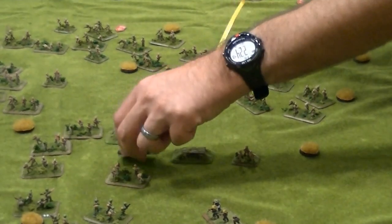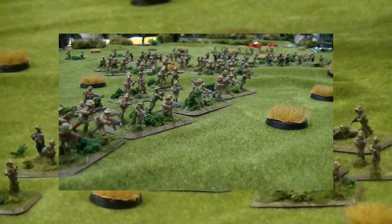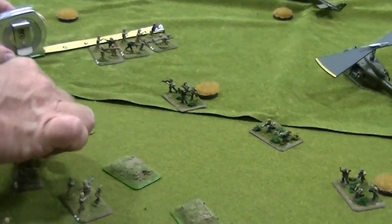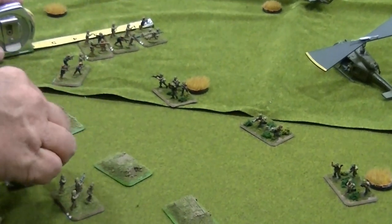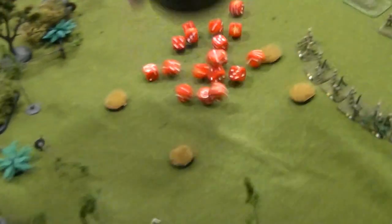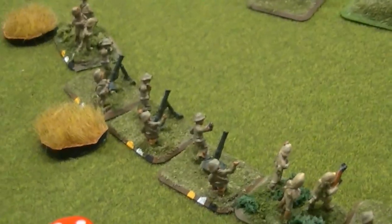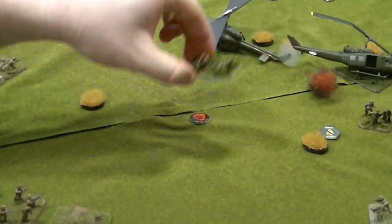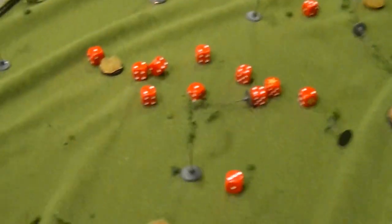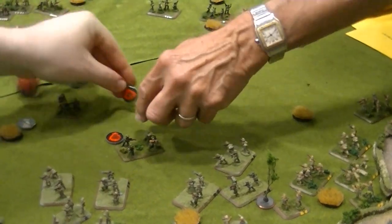With those bunkers providing covering fire and pinning down the Americans, the NVA go charging in. Despite their losses, they've got mobs going in, probably more numerous than at the beginning. Some of them are bypassing the Americans, surrounding them. Even the ones in the dry riverbed are coming out. The infantry are firing, bloodying up the Americans and taking out some units. The mortars fire and take out the remaining Americans on the bottom side — those few American troops are really getting wiped out.